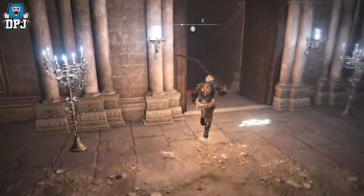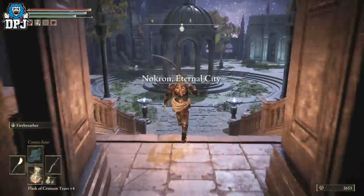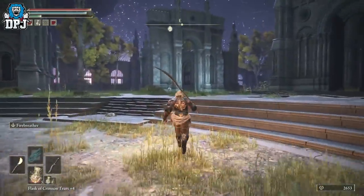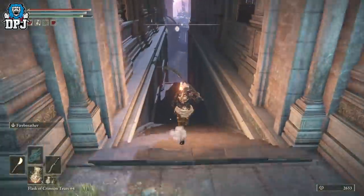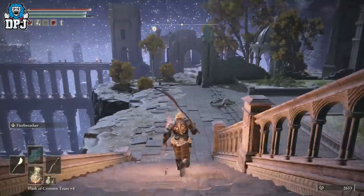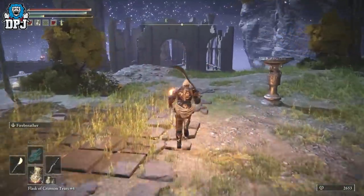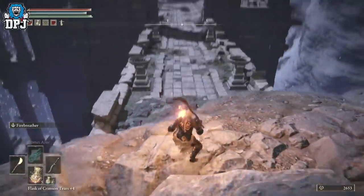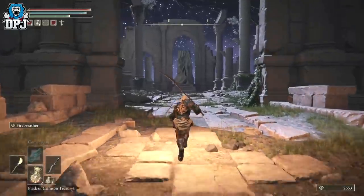Run past all of these and come straight down here — activate the grace. Now you will have to fight the Mimic boss. He mimics you, so whatever you're using he's using. What you can do is take off all your armor, just have your weapon, be smart about it. He's relatively easy — I slaughtered him. He's located dead ahead, right there at the Ancestral Woods, which is Nokron Eternal City.